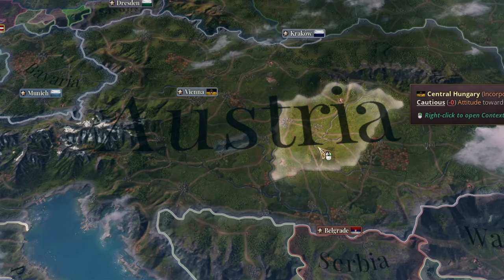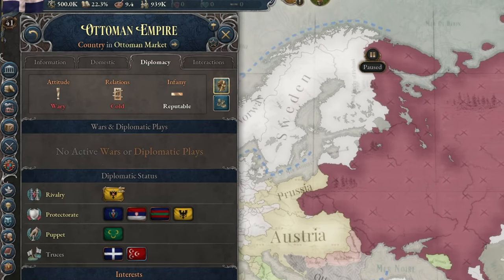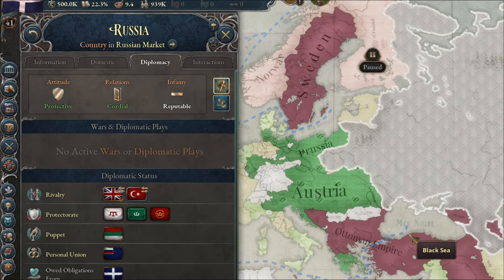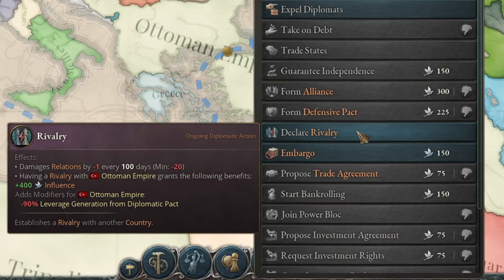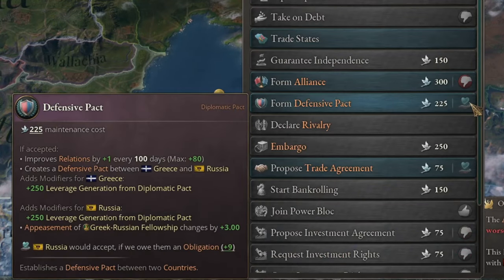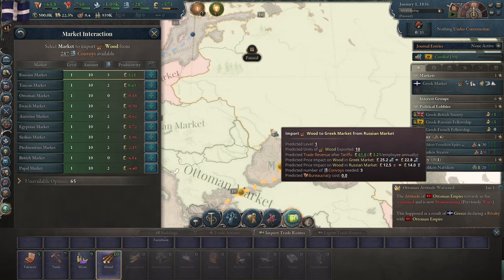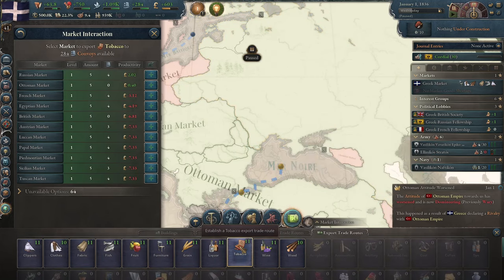On the diplomatic map I reviewed the Ottoman Empire's relations with neighbouring countries. It just so happens they don't get along with Russia and it's mutual. Since I already had a pro-Russian lobby, I designated the Ottoman Empire as my rival and immediately began improving diplomatic relations with Russia. I could already form a defensive pact but it's not worth using favours for that — I'll be the aggressor here anyway. I was also very close to signing a trade agreement with the Russians, so I started importing and exporting anything that was profitable and secondarily anything with minimal losses.